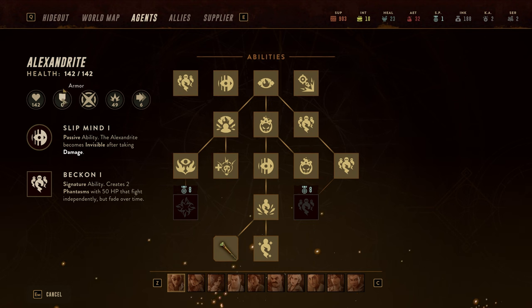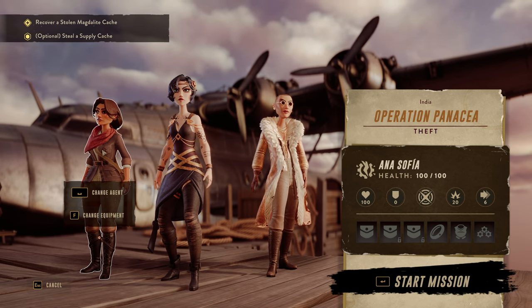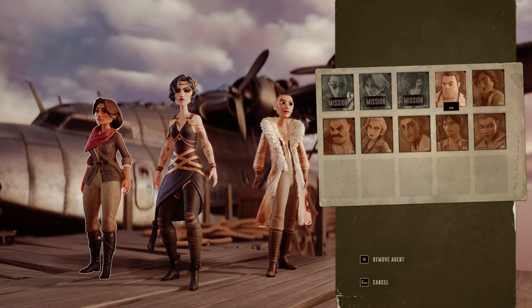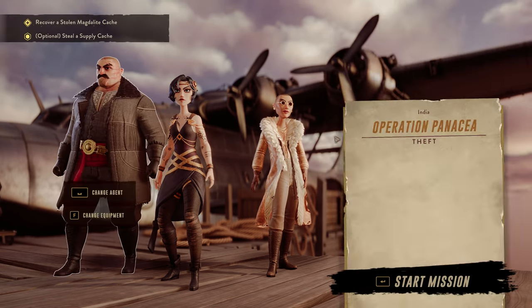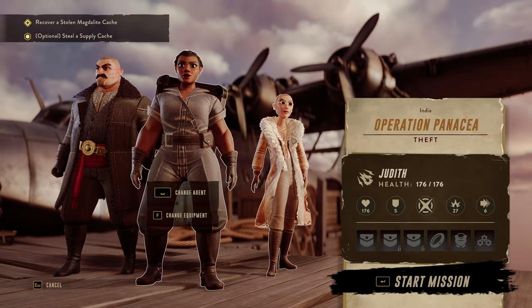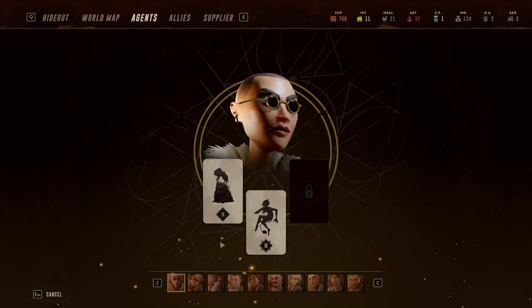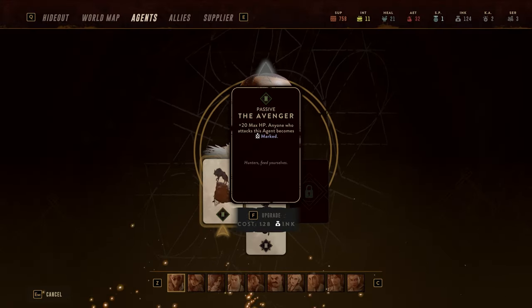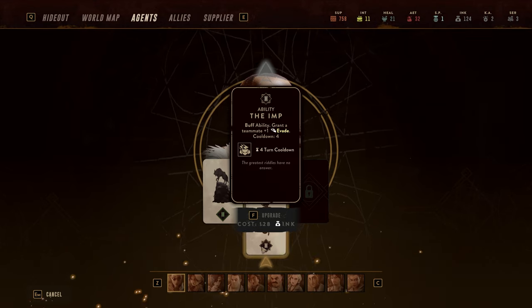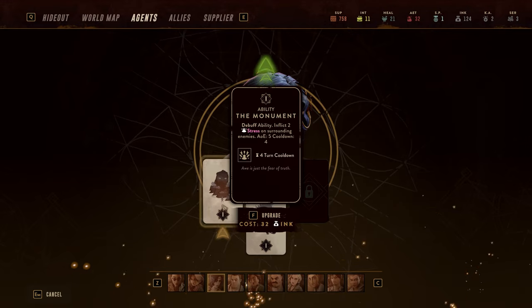Those screens will also show agents' health, armor, ideal range, damage output, and speed. I'd recommend choosing agents with a mix of ideal ranges so that you can address all types of threats on the battlefield. With 10 recruitable agents, each with individual skill trees, you're going to have a lot of different options to choose from. Keep in mind as well that there are cards that will modify the way your agents perform, and we'll talk about some of these as we go through the options today.